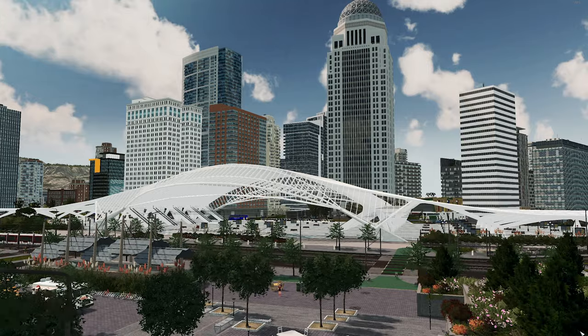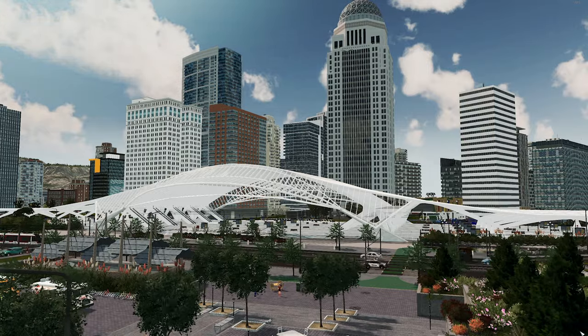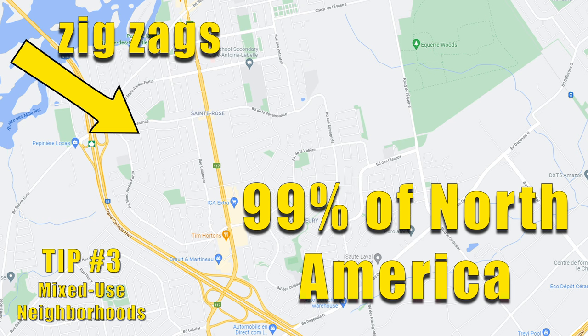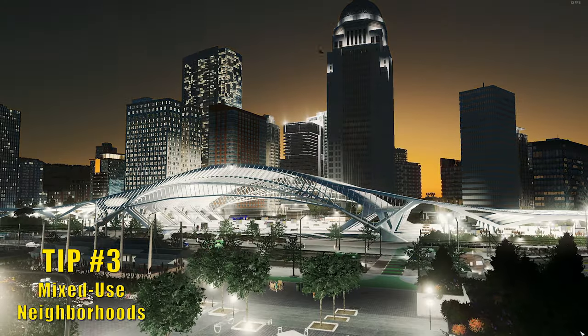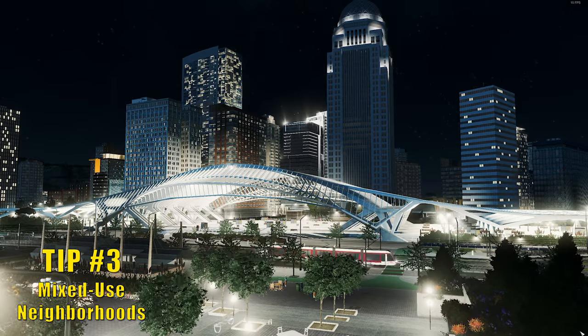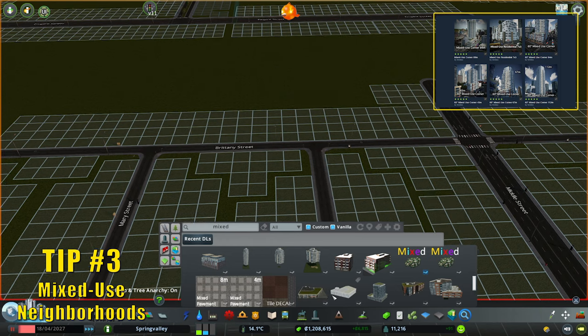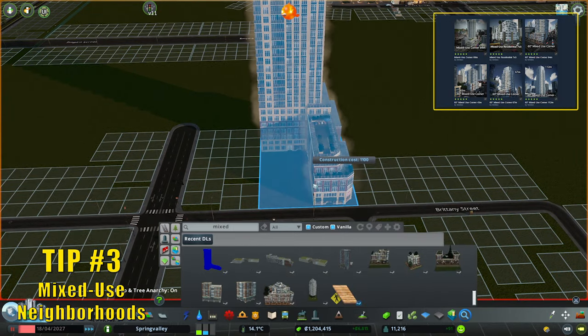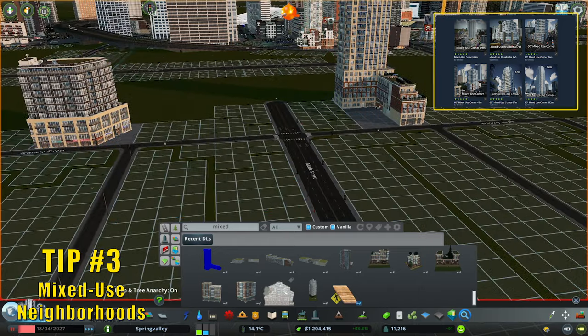Another way to make sims walk or bike more is by watching tip number three: Mixed-use neighborhoods. I see a lot of people build their cities where they separate residential, commercial, and office space. This is either because they think that noise pollution is a bigger deal than it actually is, or maybe it's simply because they actually live in literally 99% of North America. But don't let your real life experiences get in the way of you building a great place to live. If you have access to the Steam Workshop, there are a few incredible assets that allow you to layer a residential complex or tower on top of a commercial base. I highly suggest you check them out — I'll leave a link in the description below.